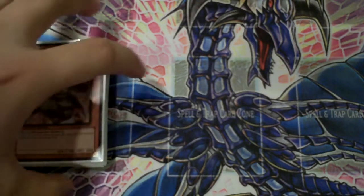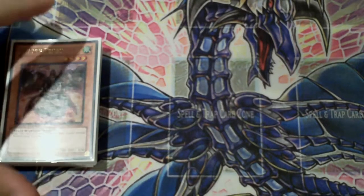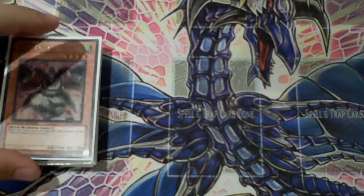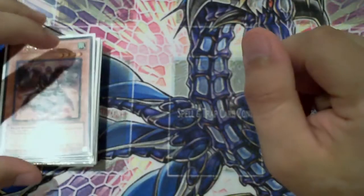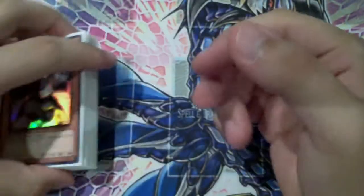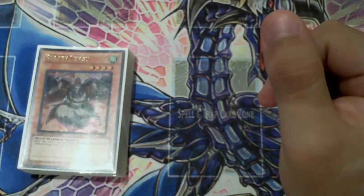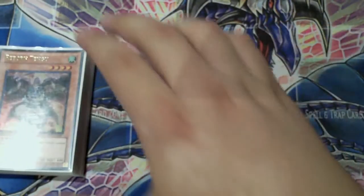Hi guys, this is Jordan with Teeny Brotherhood here and I'm doing Deck of the Week number 11. This week's deck is Tour Guide Plants. With the release of Exceed Monsters, I find this deck to be really popular as well as really competitive. You can be more aggro than defensive, and that's what you're looking for right now. With the format almost over, you want a deck that's going to make an impact and teach you how to use the Exceeds.